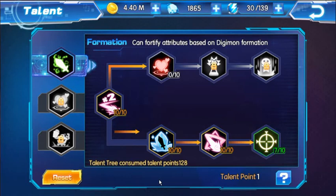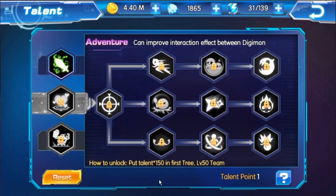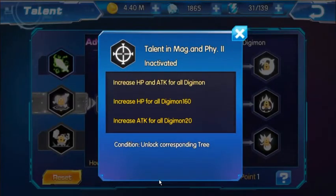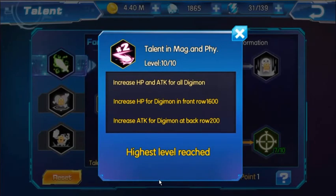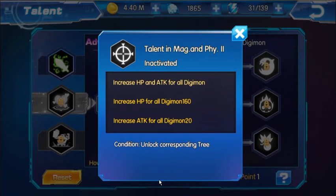Once you unlock all of these formations with the talent points, you can move on to the next tree. To unlock it, you need to put 150 talent points in the first tree and have a level 50 team. At the moment I have 128 talent points, so I need 22 more to reach 150 and unlock the second tree. On the second tree: increase HP and attack for all Digimon, increase HP for all Digimon, and increase attack for all Digimon. This is a lot better than the first one, because on the first one you could only increase HP for front row Digimon — but here it's for all Digimon.